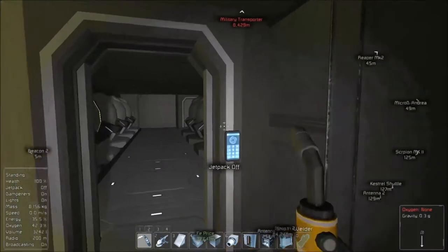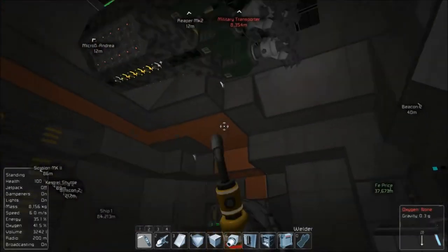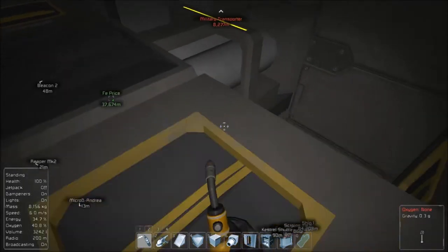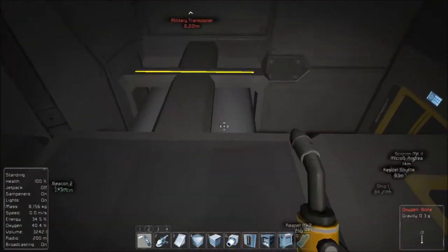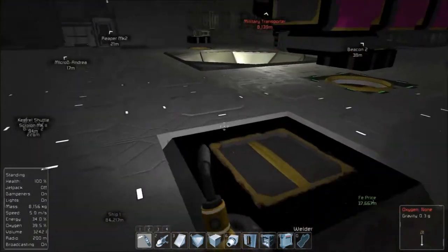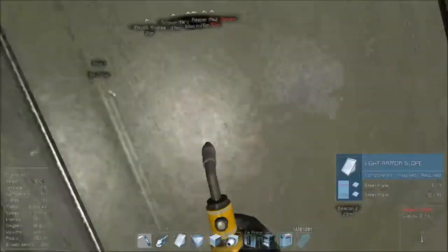That's pretty much what I've been doing all day — grinding and welding and then grinding some more and a little bit of welding. So we've got a lot more redundancies: six reactors on each side, still two refineries, two assemblers, six slim cargo containers, and four oxygen generators. There's one here, one underneath the floor right about here, and same thing on the other side. I'll clean up these conveyors later — probably fix the piping underneath the floor to be a little more concise.